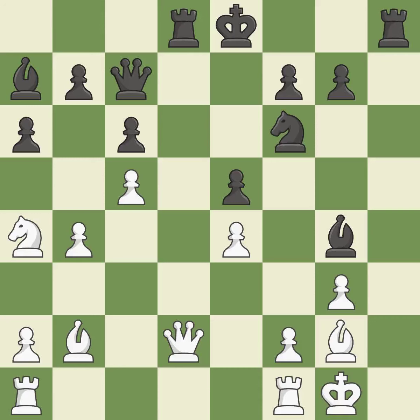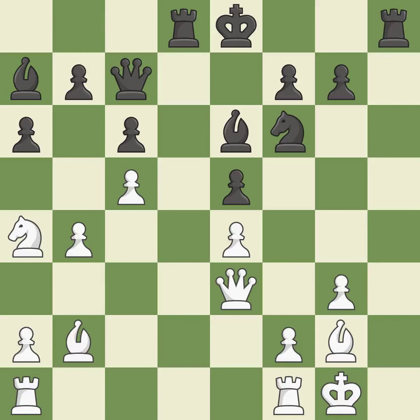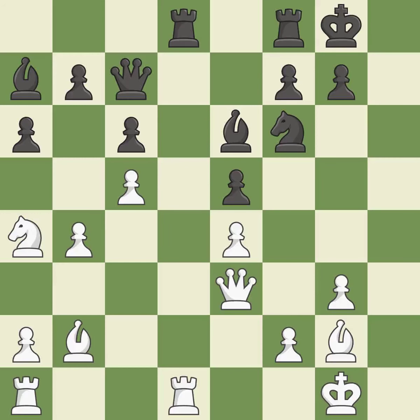This activates a piece and simultaneously wins time by attacking an opposing queen — it is good. The queen is now on a more secure square. This ignores an opportunity to increase a bishop's scope by moving it to a better square, and this allows the opponent to fork pieces — it is an inaccuracy. This competes for the open file with the opposing rook — that's good. The rooks are linked by this, making it easier for them to work together. This misses a much better move — it is a mistake.